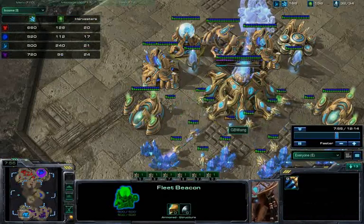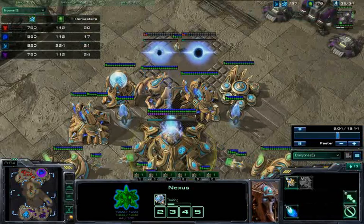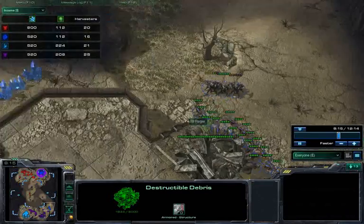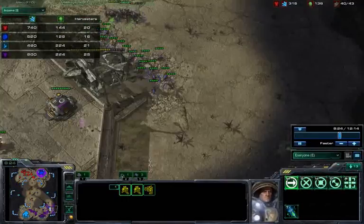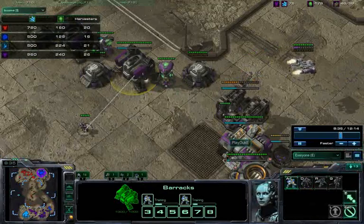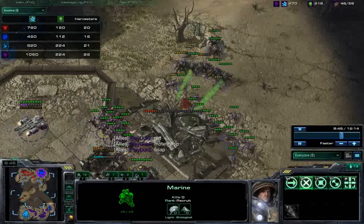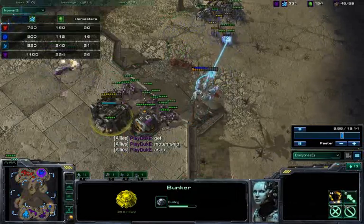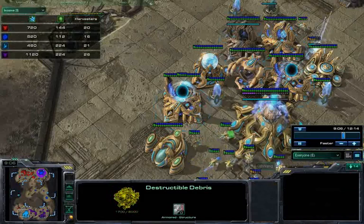Now all of the tech is up on my side — the fleet beacon is done and the Mothership is coming out. Once I get my infrastructure set up, I'm going to start chronoing the Mothership. In the meantime, the Zerg player is going to be really aggressive — he's going to try to break down these destructible rocks, and the Terran enemy is getting reinforcements as well. I have to pull back the void ray and use that for defense. The rocks are going down, the bunker is not yet ready, and the Mothership is still not done — about 80% now. Terran is breaking down the rocks on my side too, and we're in a bit of trouble.